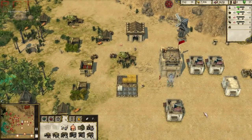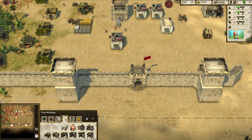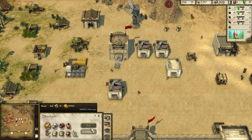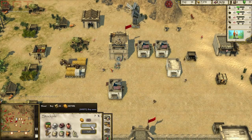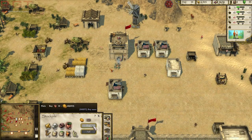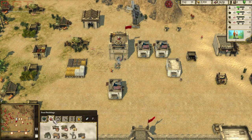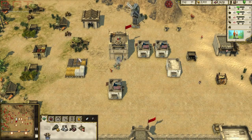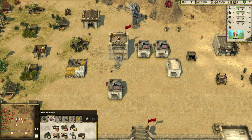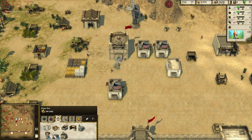I wanted to genuinely understand a low-level API, because it's like we've had Mantle but never really had direct comparisons. I've tested Mantle on the R9 280, 285, and 290X with games like Thief. If you're curious, just look at some of our Mantle tests — you can see the massive difference it made in frame rates even on the R9 280. I'm not trying to blow AMD's trumpet, I'm just using it because it's a low-level API that's available.